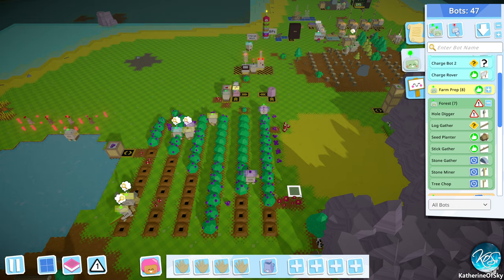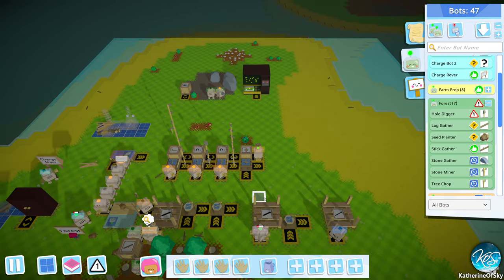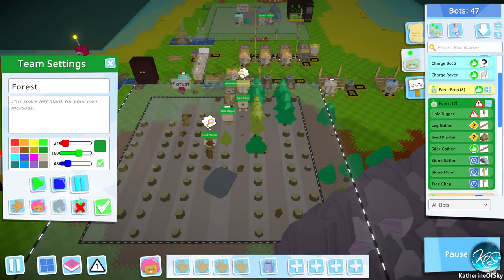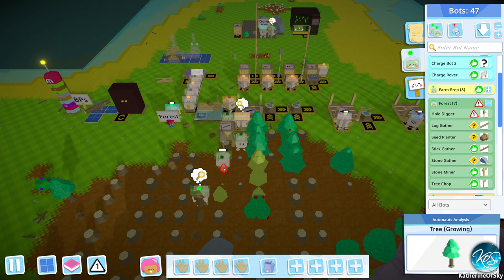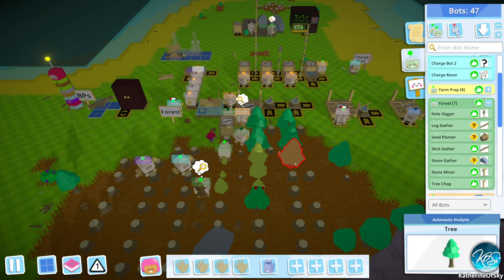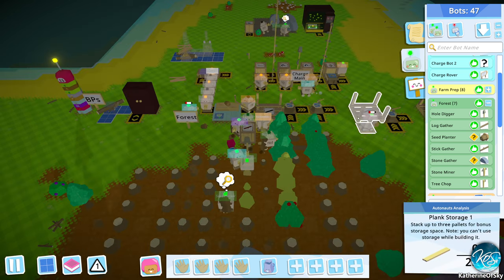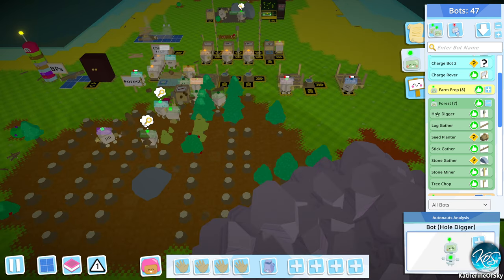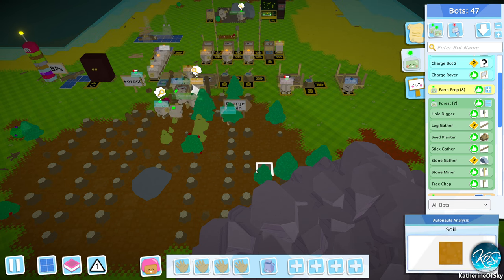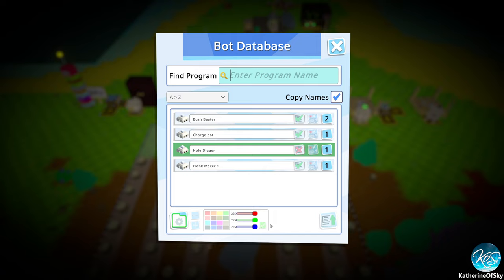So then we just need the berry gathering area. Actually the village area would be really good to get one in. We have goat plate — everybody goat. We have some issues here with people not being charged. Looks like we're just really short. So now we decided we wanted another hole digger. So let's put you up to the bot database. We already have one — how many do we have? We only have one.